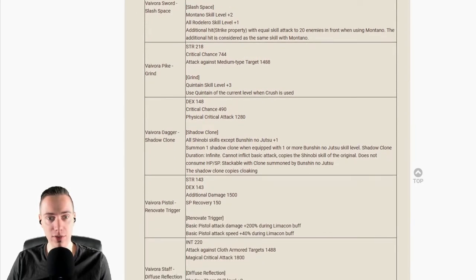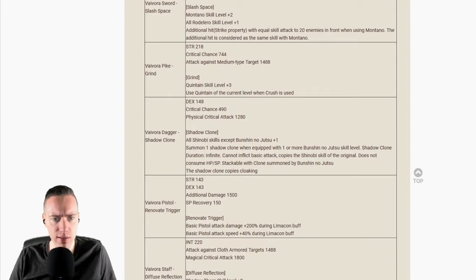Quintain skill level plus 3, use Quintain of the current level when Crushed is used — that's pretty dope. Taking into consideration that spear classes have received some nice buffs with this patch as well, which we'll get to later. The Vivora Dagger — Shadow Clone: Dex plus 148, critical chance plus 190, physical critical attack plus 1280. All Shinobi skills except Bunshin no Jutsu plus 1 level. Summon one shadow clone when equipped with one or more Bunshin no Jutsu skill levels.